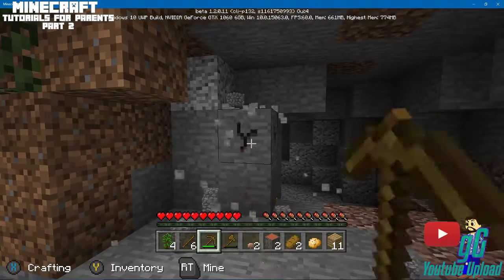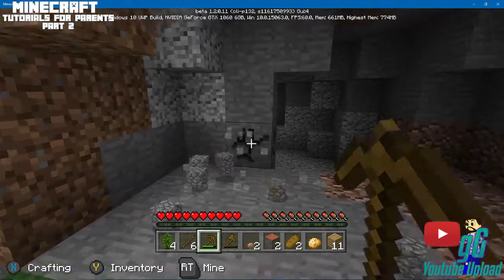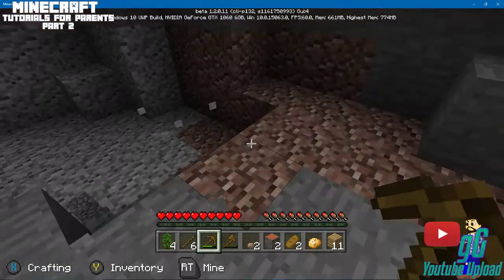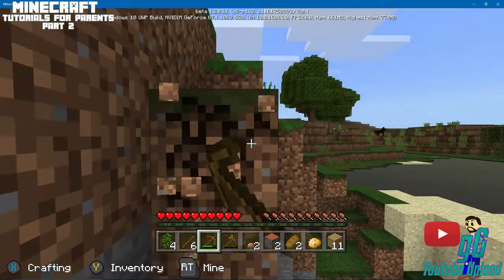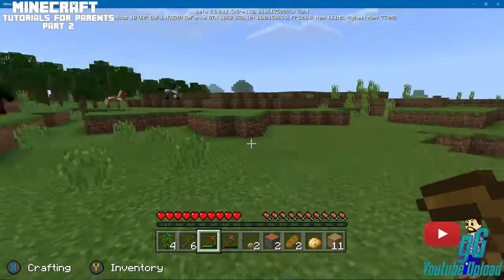I'm going to grab just enough cobblestone right now to make a furnace so we can smelt stuff. I'm kind of low level and I don't have a sword, so if something comes after me I'm just going to run. Don't use your pickaxe for fighting — that's not what it's for, but it was the only option I had.